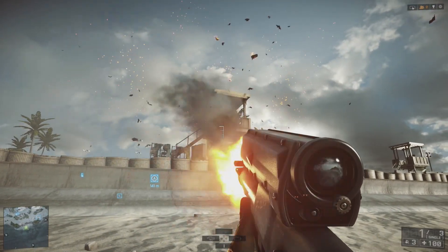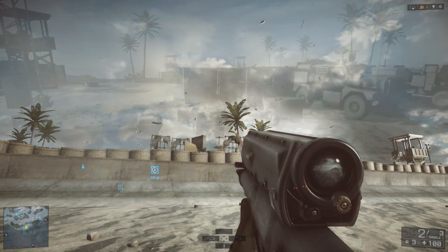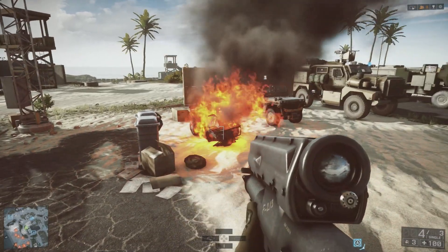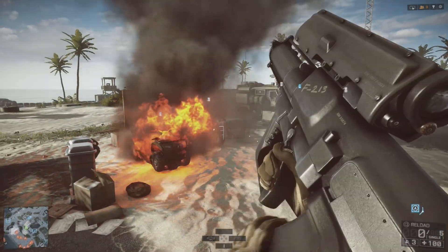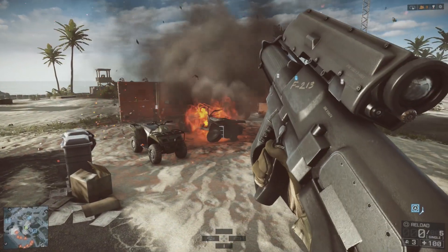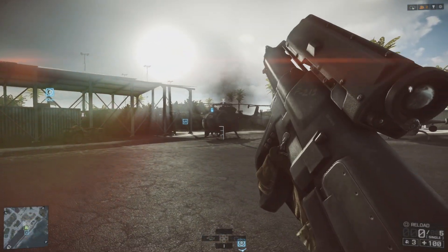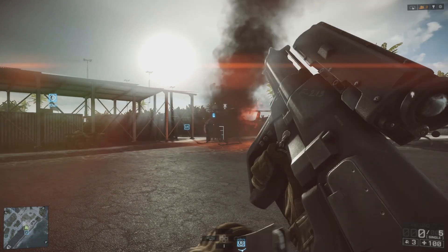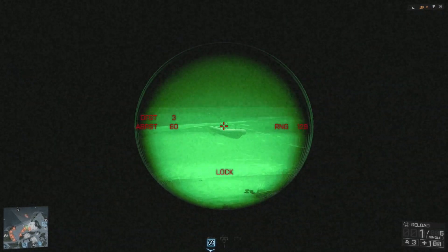You can even use it to strategically take out towers and turrets. The XM25 also does damage to vehicles, and as you can see, it makes pretty short work of this quad bike and this Jeep. Helicopters are also not that hard to take out with an XM25 either, assuming of course that you can actually hit them. Boats are not so easy to kill, but you could probably kill a rib if you really needed to.